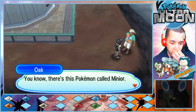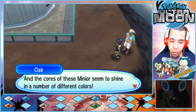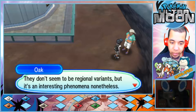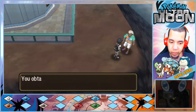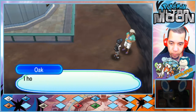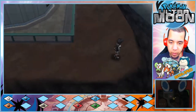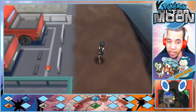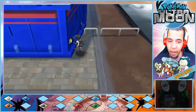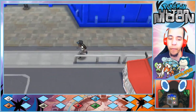An NPC mentions: 'There's this Pokemon called Minior — it comes down from space like a shooting star, and the cores of these Minior seem to shine in a number of different colors. They don't seem to be regional variants, but it's an interesting phenomenon nonetheless.' He gives us a Moon Ball. The player comments: 'I hope you're trying to complete your Pokedex for Rotom's sake.' I don't think I'm doing anything for Rotom — I'm doing it all for me.